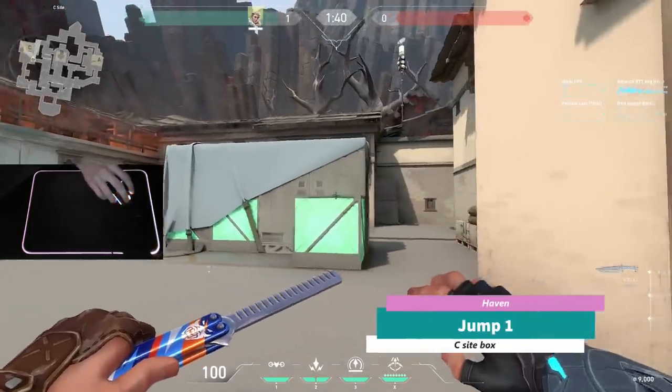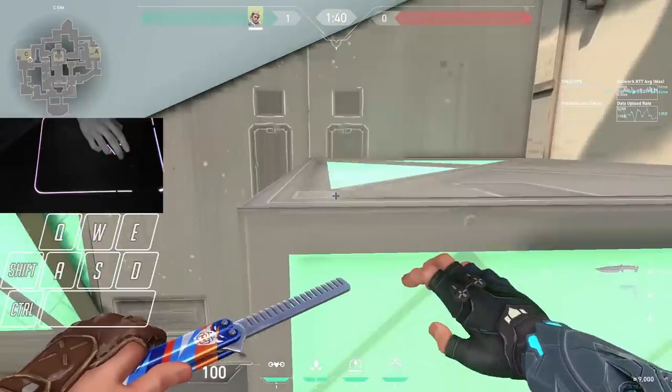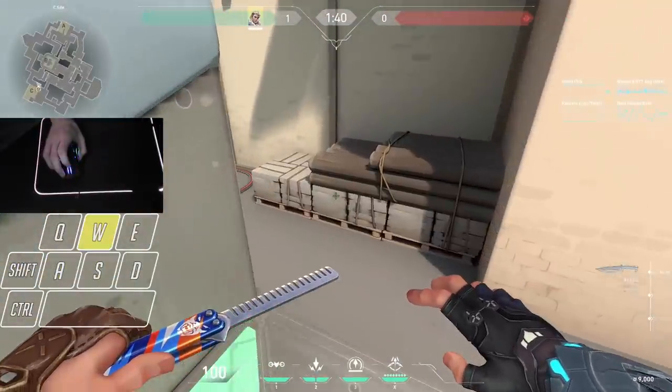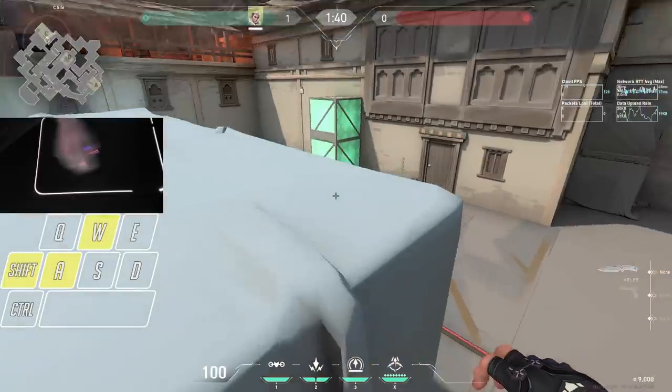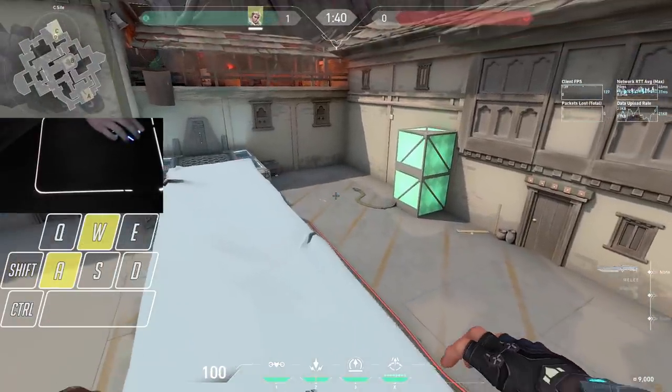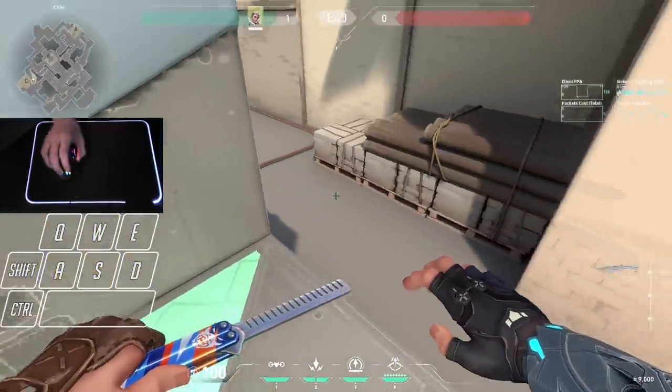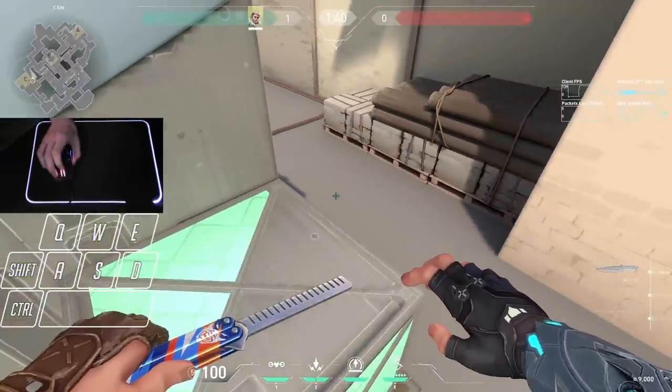One of the hardest to master jumps is the seaside box jump. The jump requires you to strafe around the corner perfectly and release the crouch button at the perfect time. When I was trying to learn this jump, it took me over an hour to be able to land it for the first time, and it took a lot of practice and frustration.